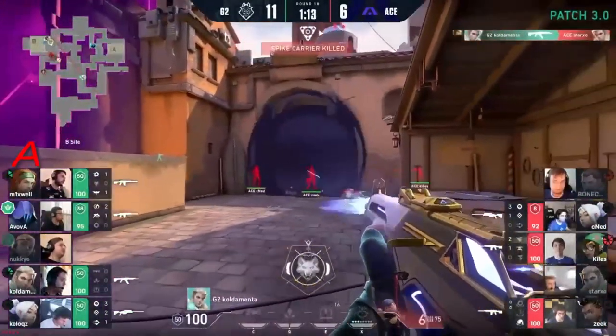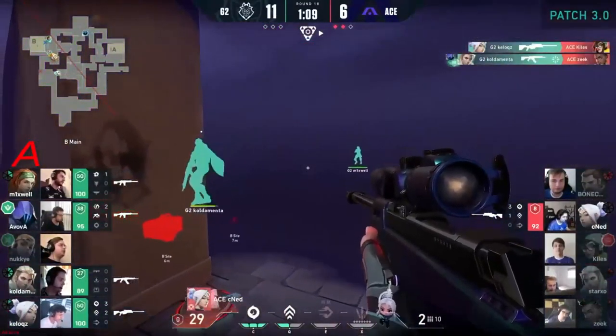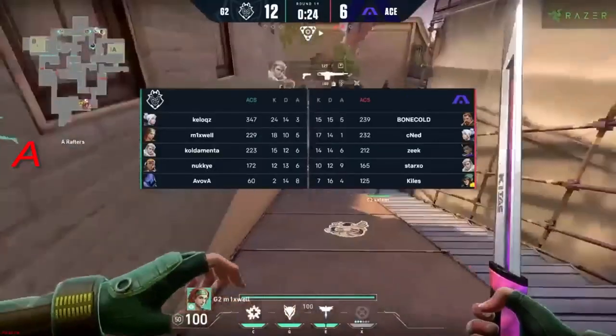Holding down the four on B — the aldo through mid from Coldimenter, gives an opportunity to reset. That's off the back of the flash — I was worried it was a little isolated but no, Mixwell has his back. And now it's just cnid — and it's 12. G2 continue to make strides.